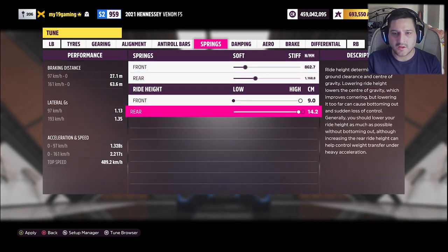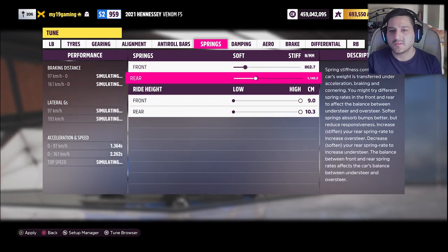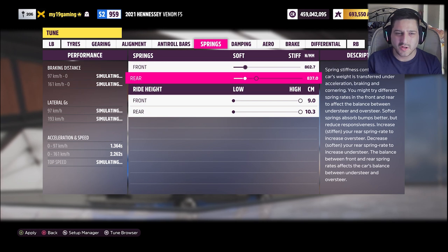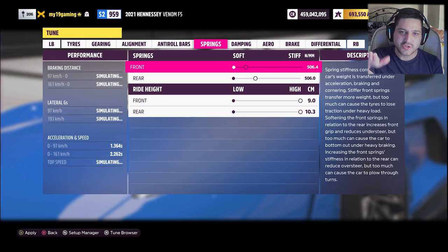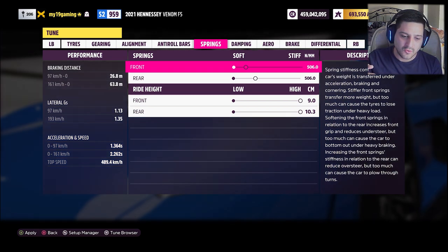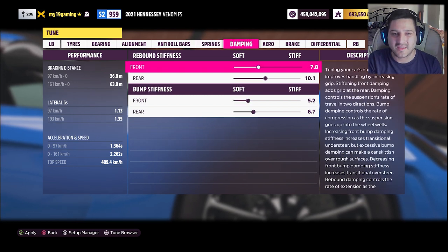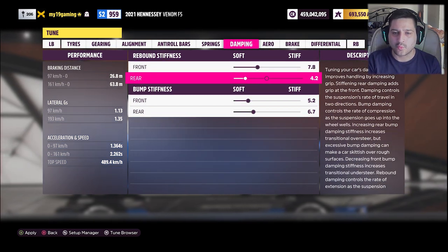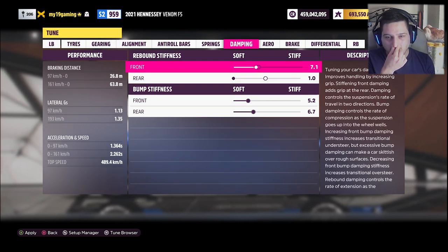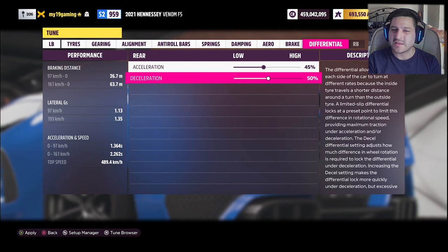For front and rear ride height, we're going to soften that up. For springs, I'm going to lower it down all the way — so as we accelerate, the weight of the vehicle will be pushing to the rear, giving us more traction at the rears. The weight is being pushed down at the rear of the vehicle where the drive is. Rebound stiffness, we're going to lower that all the way as well. Bump stiffness I usually leave as is. For differential, we're just going to leave it for now and see how it goes.